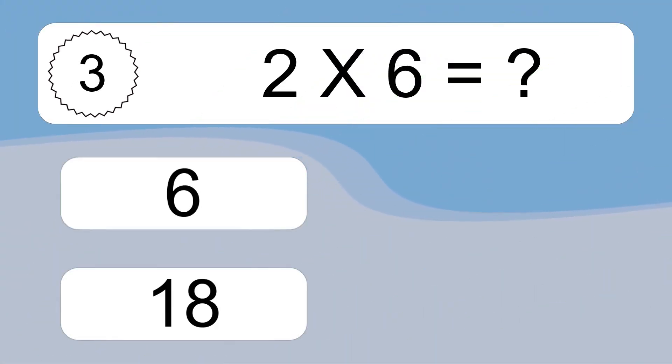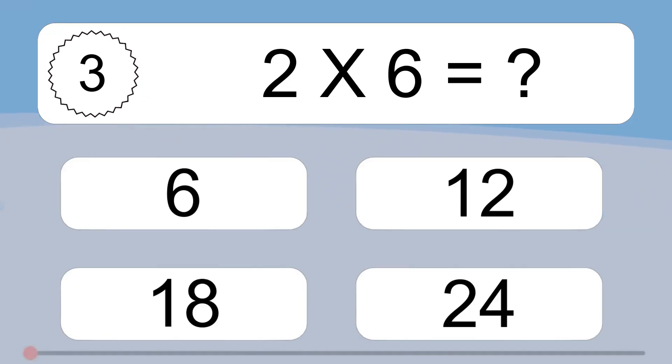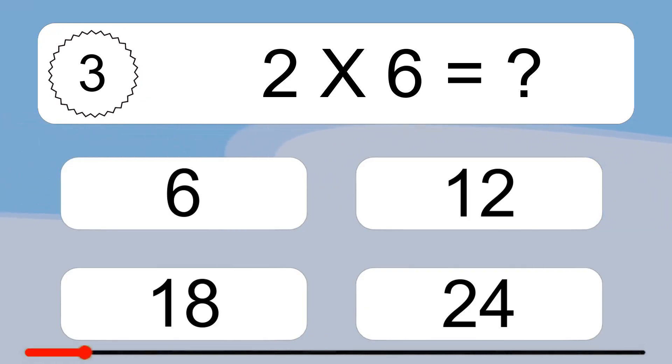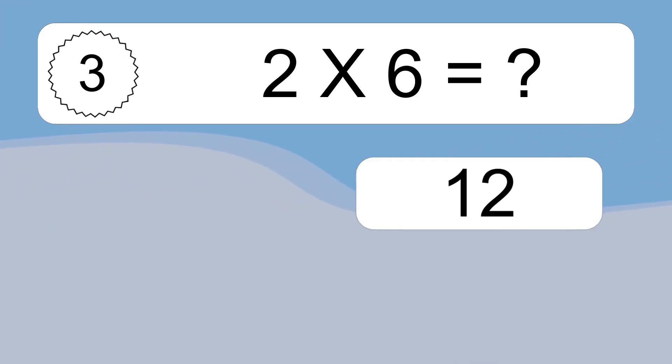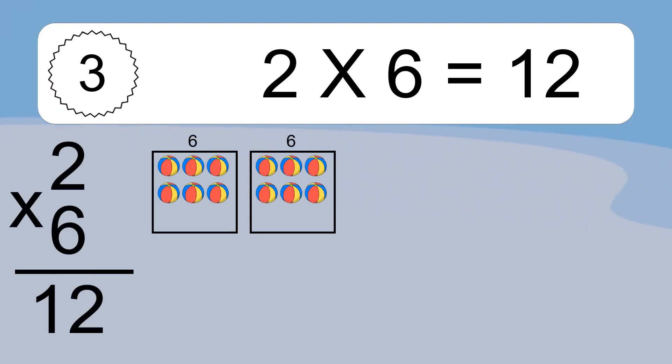2 times 6 equals what? 2 times 6 equals 12. We have 2 boxes, and each box has 6 colorful balls inside. If you count all the balls in all the boxes together, you will have 2 times 6 balls.